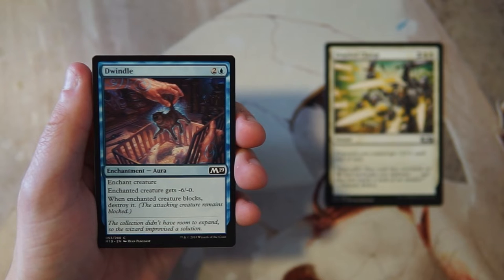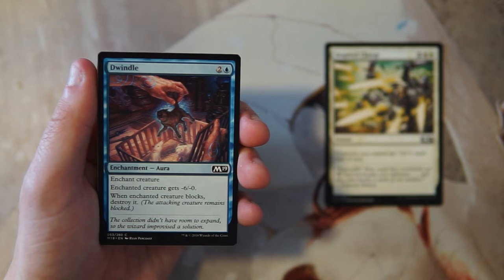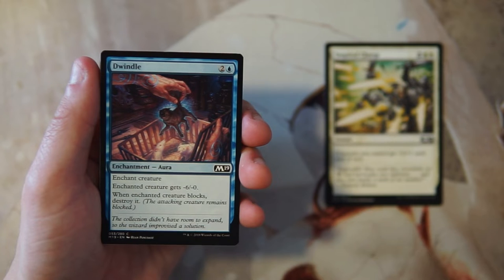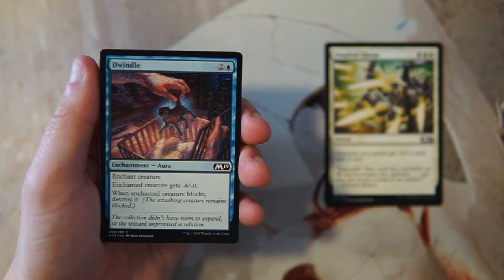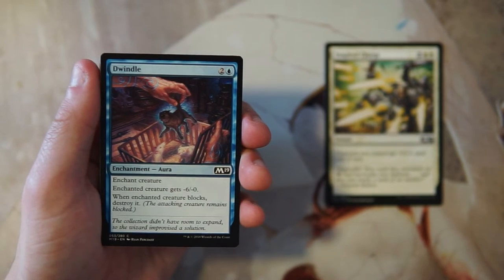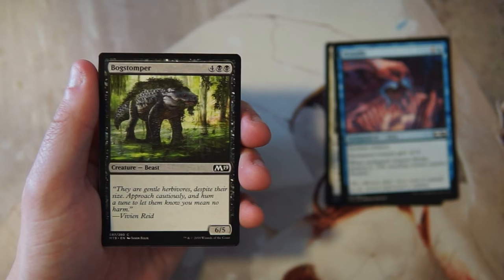Dwindle is an enchant creature for two and a blue — the enchanted creature gets minus six, minus zero, and when it blocks, destroy it. It's sort of pseudo-removal. I've been pretty unimpressed with it; there are just better options for actual removal in this set. It's playable if you really don't have anything else — giving it minus six is huge and takes it way down. But it does still have toughness, so it's tricky. They still get a free block, so it's not the best but it's okay filler.